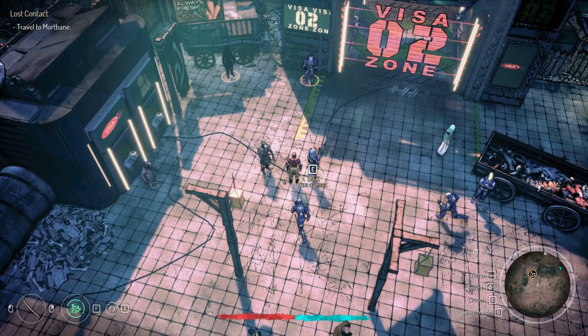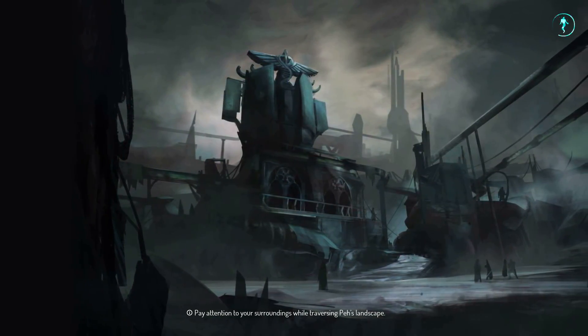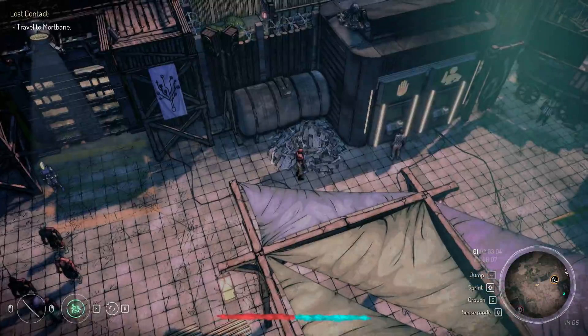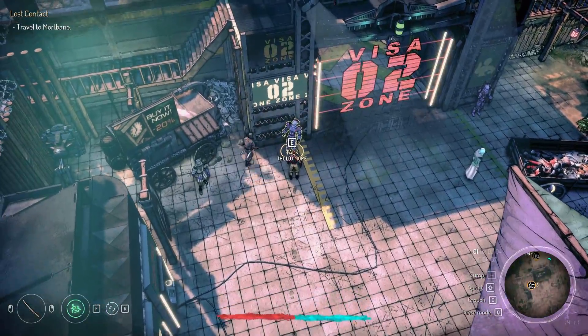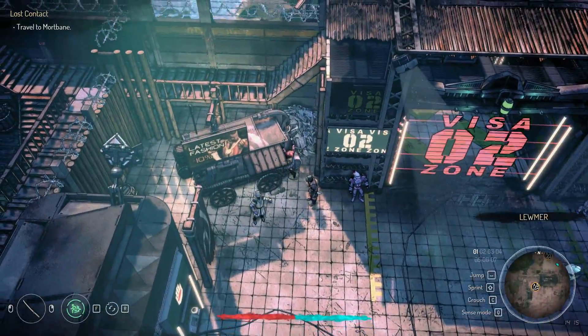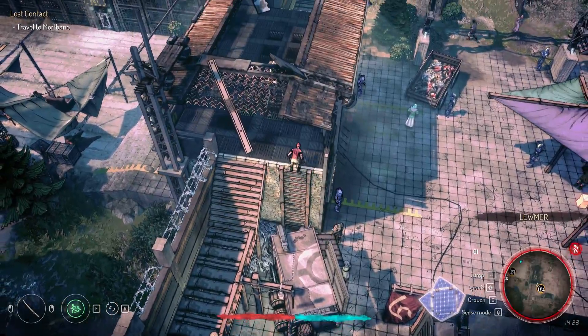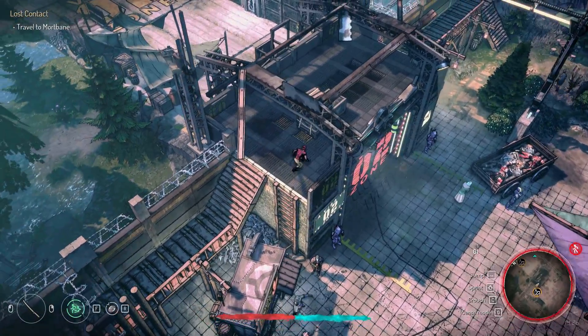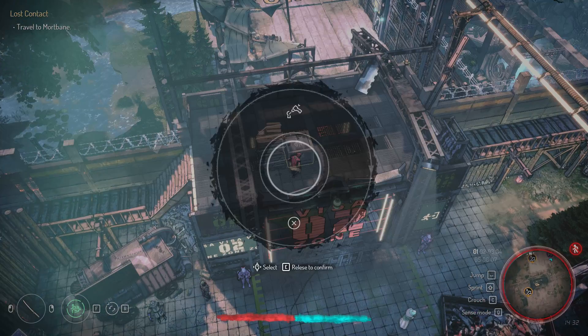Sometimes it will do this. You can be in certain areas or else they'll spot you and they'll try to kill you. Right here I am safe; here I'm not really safe. And this is a locked chest.